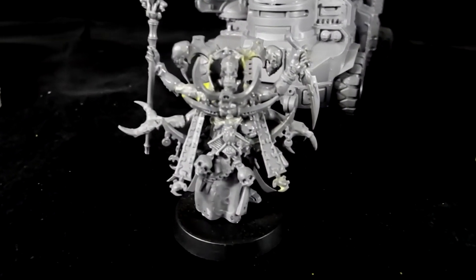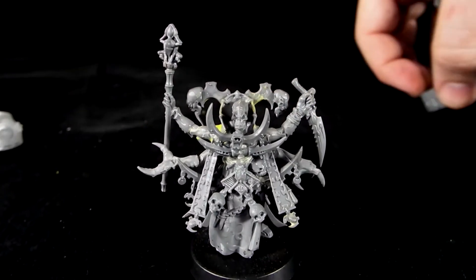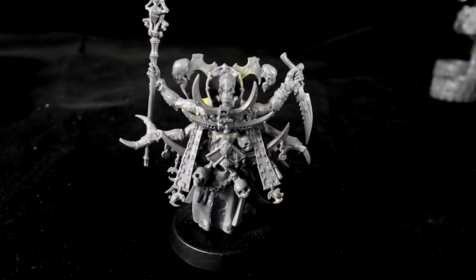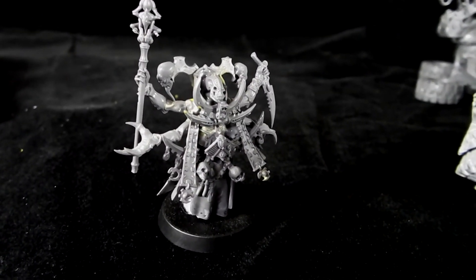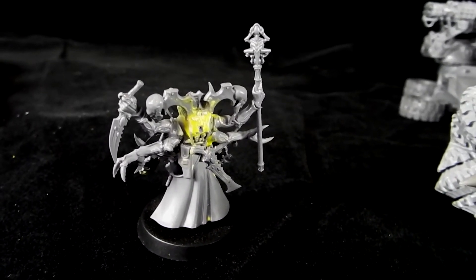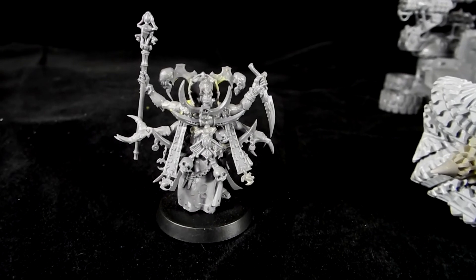Last but not least, we have this Primus slash Patriarch slash Magus figure. Basically what the client wanted was that when you flip open the codex, there's a picture of this guy right in the front of the book — he wanted something as close to that model as possible, plus a staff to make it a full-on Magus. So that's basically what we did. We kitbashed a bunch of different kits together, starting with the Primus and the Magus kit, took some bits from the Acolyte kit and from the regular hybrid kit. Once we put all those together, we had a pretty good rendition of the basic model. This one you'll definitely want to check out in photos — it was a really nice use of the existing kits to create something wholly unique.